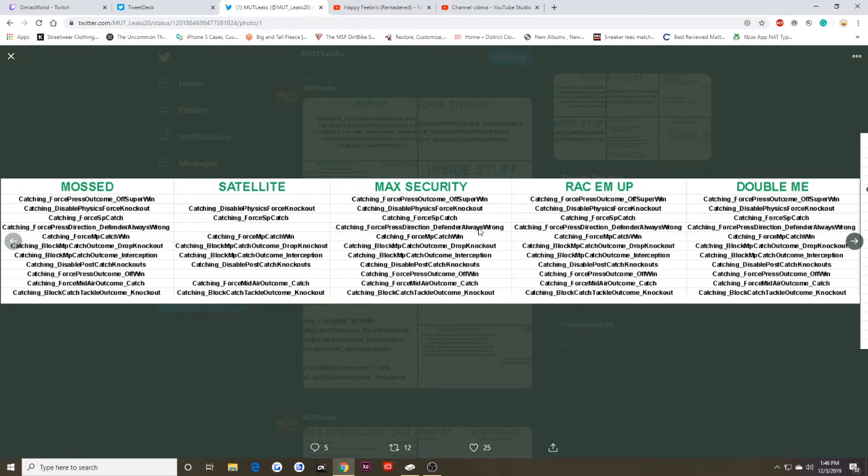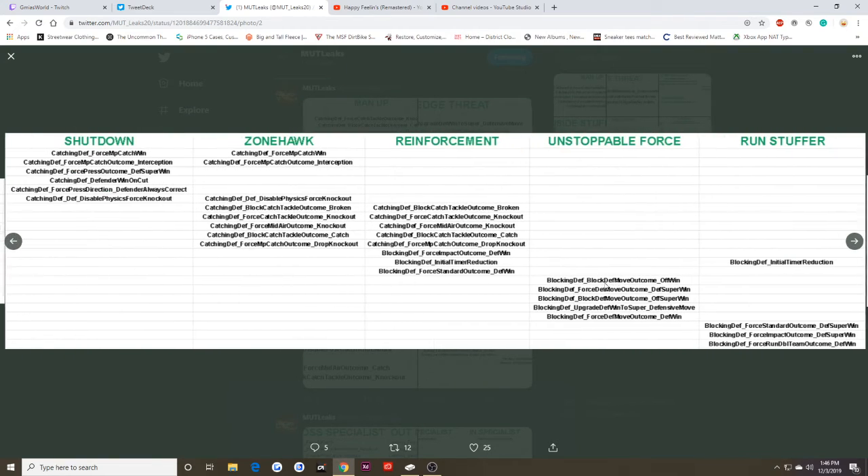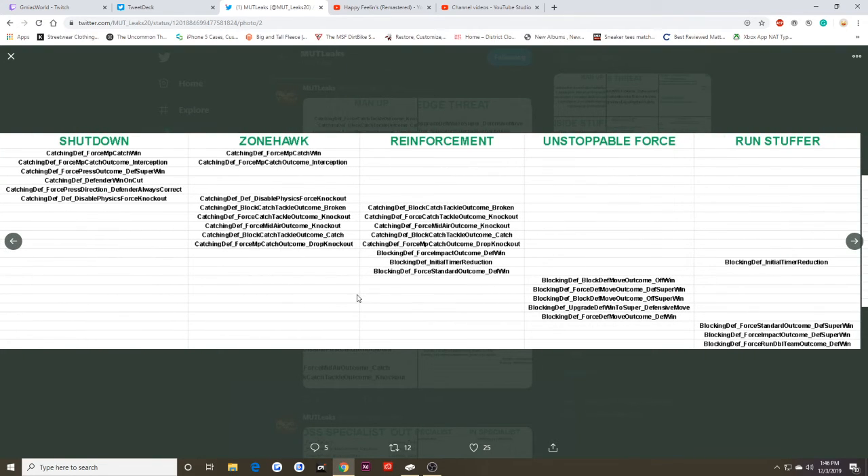Let's get into the defensive abilities. Shut Down — when you're lit up you get the win. So if you play against a passer whose wide receiver comes out NFL 100 already lit up, having Shut Down while pressing offsets that. Zone Hulk basically forces knockouts — a lot of knockouts and tackles — forcing your opponent to drop the ball.